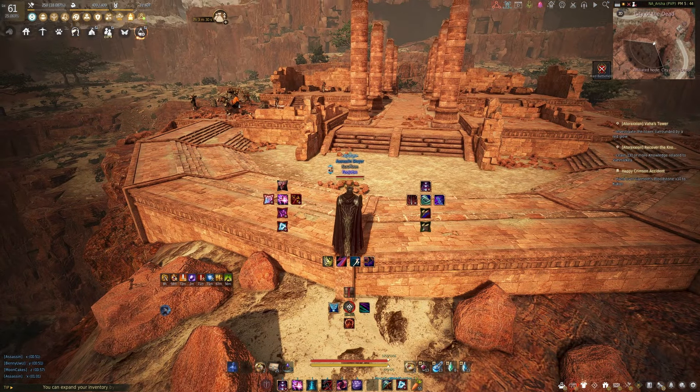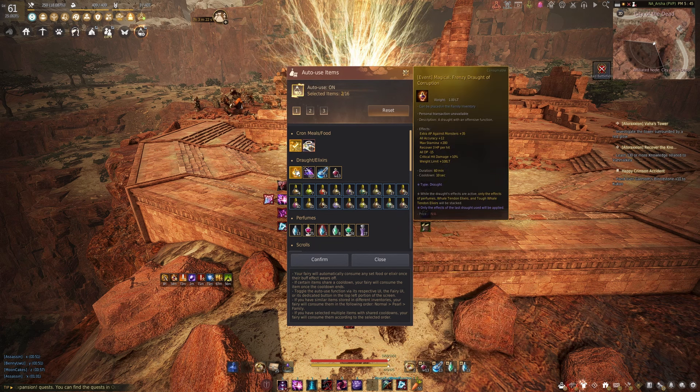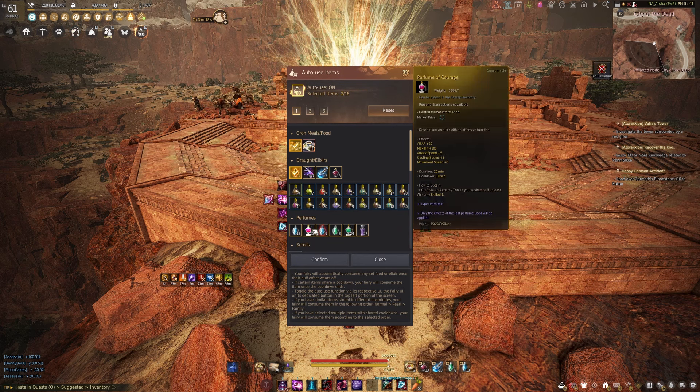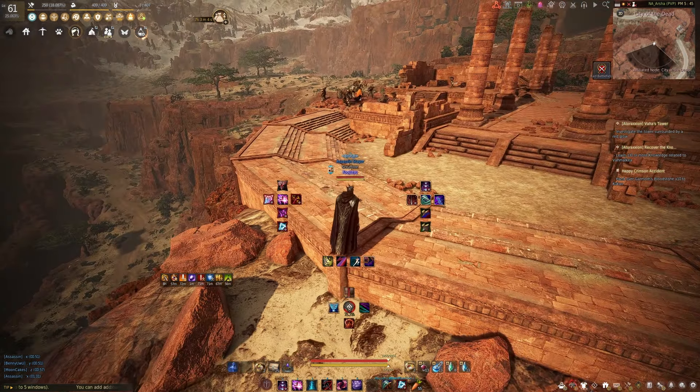And then we can go to Consumables. I'm just running a Simple and a Frenzy. You don't have to run a Courage. If you've got lower AP, maybe you want to — maybe add a house buff or a horse buff or whatever. If you've got enough AP, it's pretty easy.